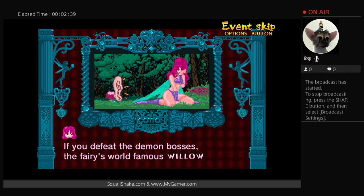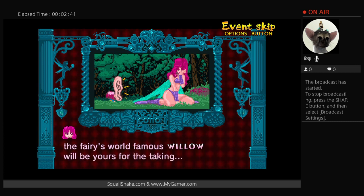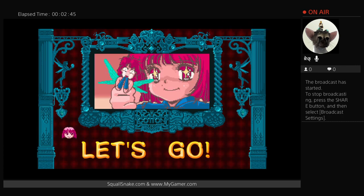If you defeat the demon bosses, the world famous Willow will be yours for the taking. And Cotton is like, 'Willow? Let's go!' Very anime. I like it. Let's jump in.